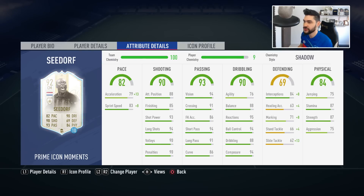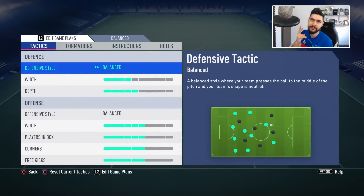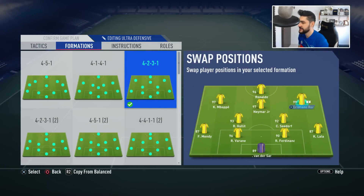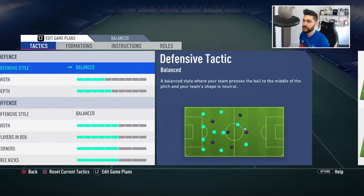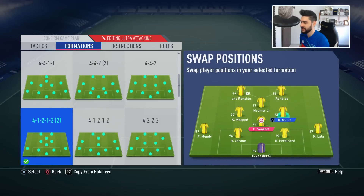We're going to use him in two types of formations. First as a CDM in a 4-2-3-1, and the formation I believe suits him best is as a right or left central midfielder in a 4-1-2-1-2 narrow, 4-3-1-2, or 4-3-2-1. Without further ado, let's see what Optimus Prime Clarence Seedorf can do in Ultimate Team.